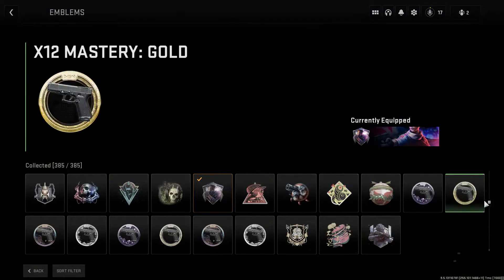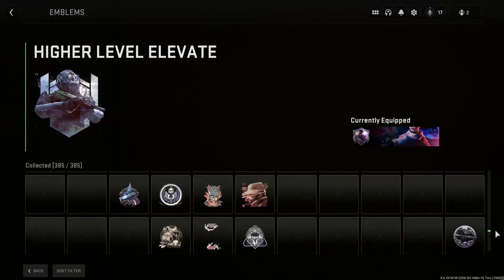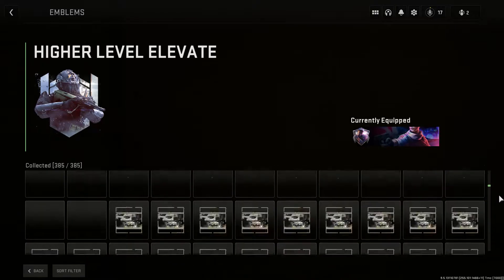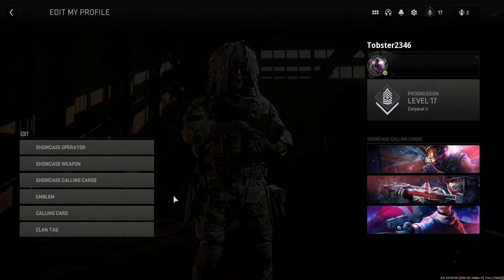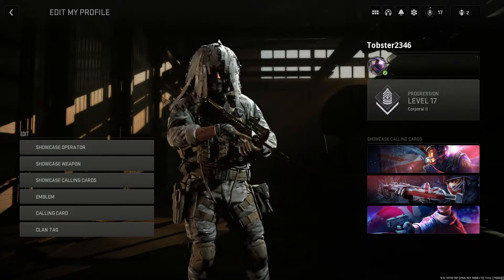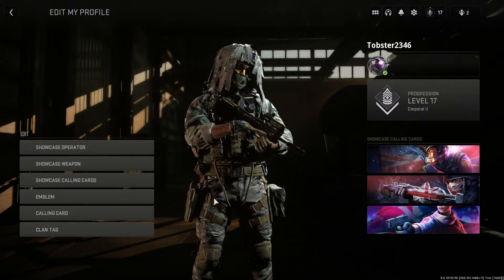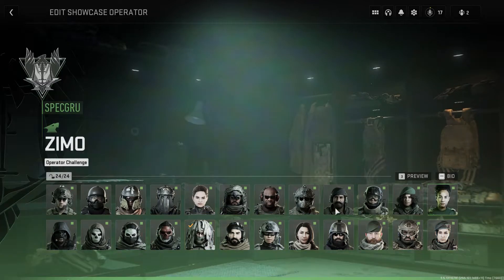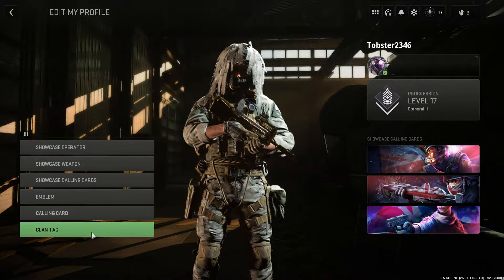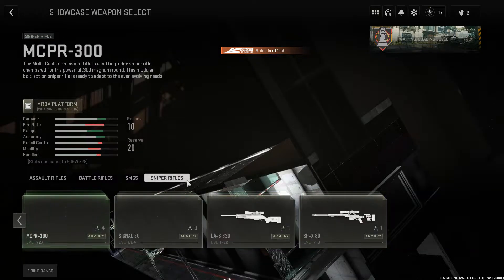Edit Emblem works the same way — you've got all your mastery emblems for your guns and a whole list you can equip. You can also go to Edit Showcase, then Showcase Operator — as you can see, I've set mine to a golden PDW — and you can select any operator as your showcase. Then if you go to Showcase Weapon, you can swap to any gun in the game.